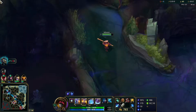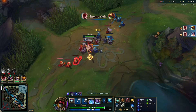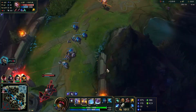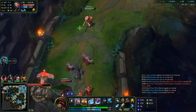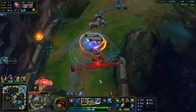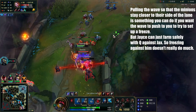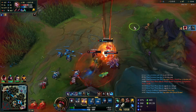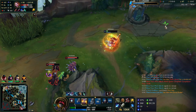Scuttle is spawning, so I want to hard shove this wave because I don't know if Jayce has recalled, and I want to punish him if he did. Then I should hard shove the next wave instantly and use the time to take Scuttle. However, I pull the wave here, which is pretty pointless versus Jayce. I go for a trade, but Rammus just flash taunts me and immediately throws all the CC he can on me, so I immediately Ghost, use my ultimate, and just run away.